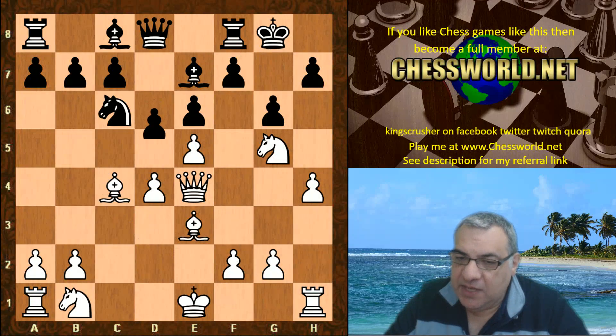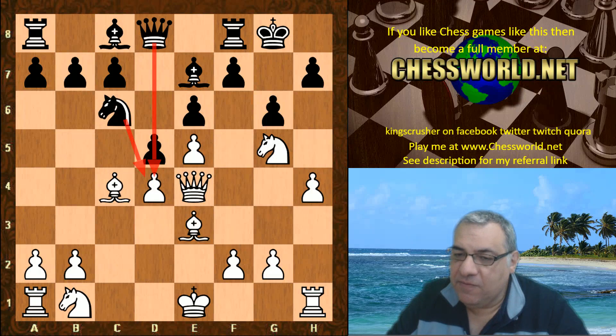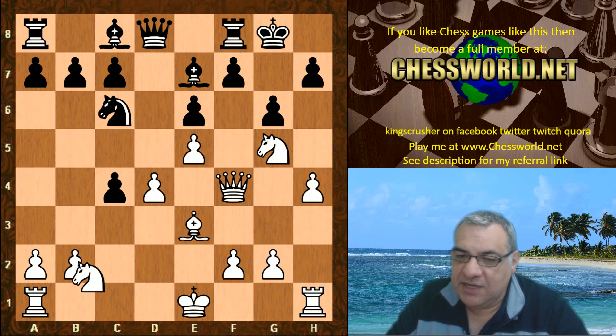Bishop takes d5 — that's the tactical trick which gets new frontal pressure that didn't exist before, by getting rid of that d-pawn tactically. More frontal pressure and pressure generally against d4. Queen f4, d-takes, Nc3.